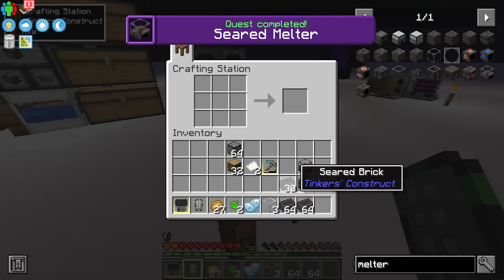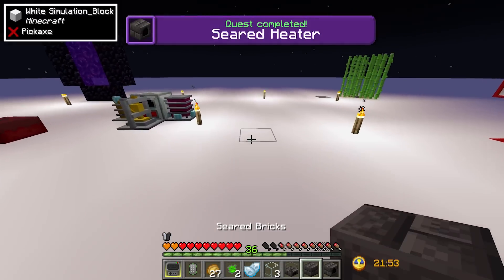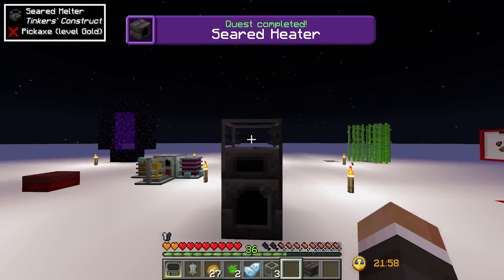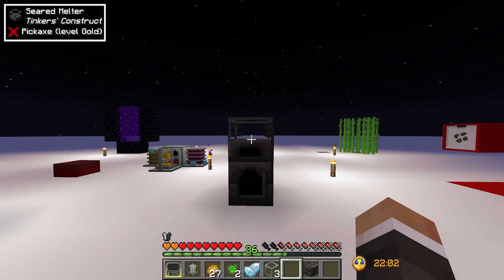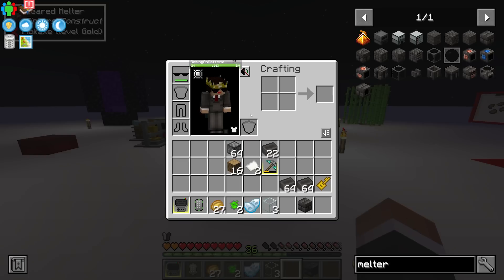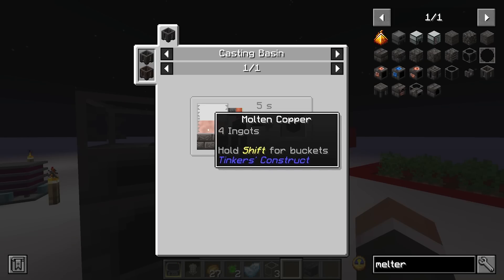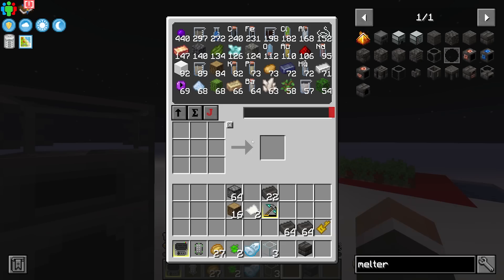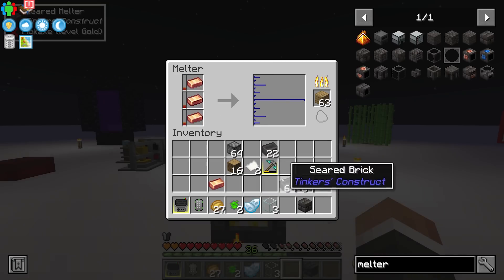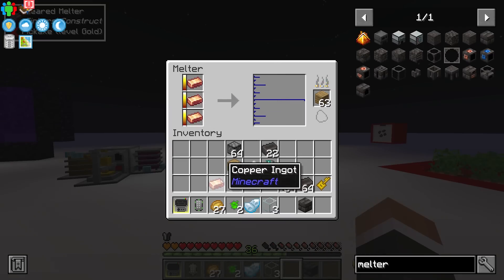The only other thing we need to get a basic Tinker system running is the seared heater — again, very simple recipe. If you put a heater down with a melter on top of it, this acts as a very small restricted smeltery: you can put fuel into the bottom slot and other items into the top slot. In this case we're looking to make an actual smeltery so we need four copper ingots.